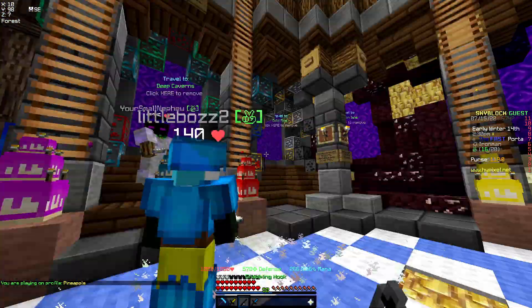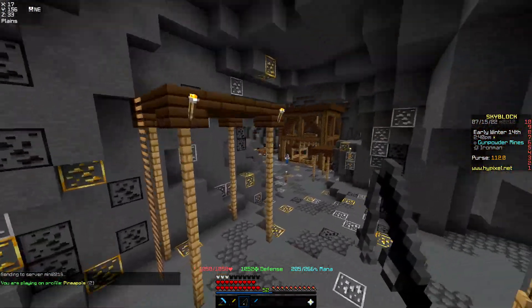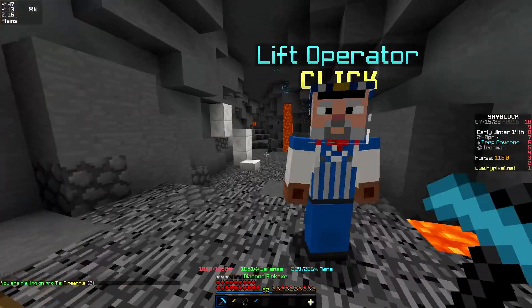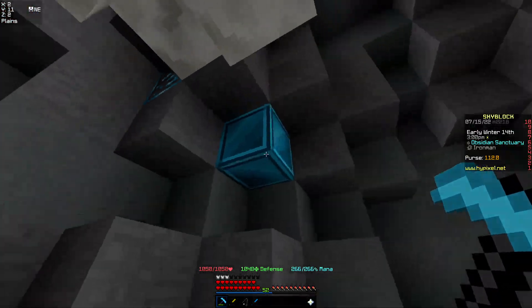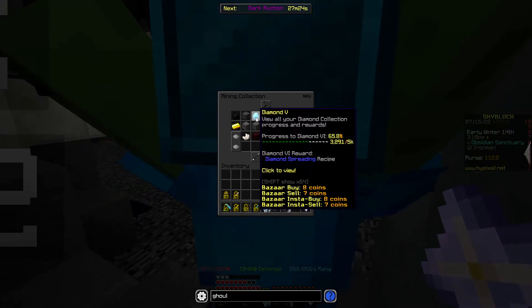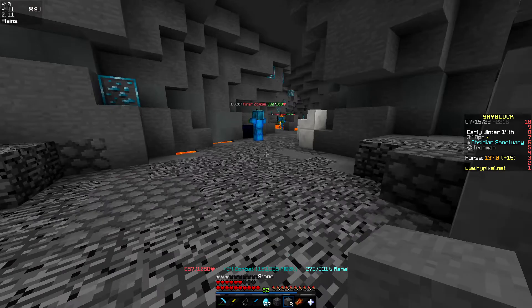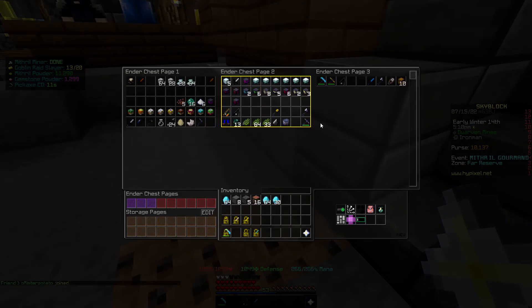We're going to deep caverns — might even go crystal hollows — to get diamonds. I'm going to check if the big diamonds get me collection. I'm at 32,643,264. It might be worth it to find Divan's — venturing into the crystal hollows. How did I gain gigs? I don't know what I did. Whatever, I'll take it.